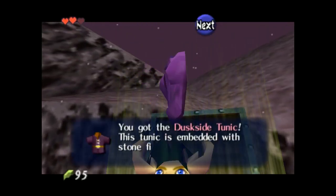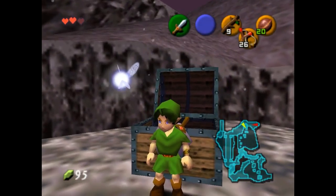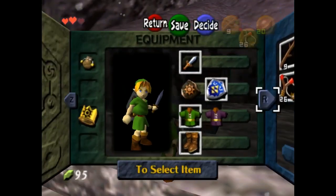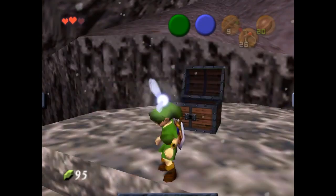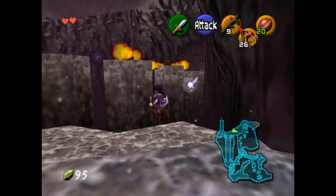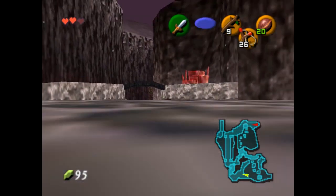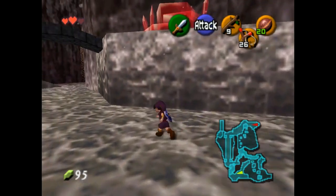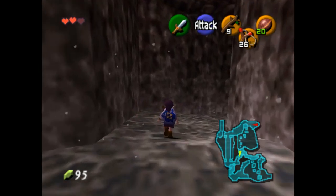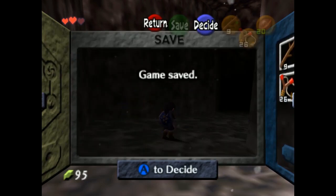You got Duskside Tunic — it's embedded with stone fibers from Duskside that grant it heat resistance. That's good, because Link's hair is now green and I'm not sure if that's supposed to be like that. Now it's purple. I'm definitely using the wrong plugin for this. This does not count as the fire — I probably need a bottle for that. Maybe there's a bottle in the starter town. There's a bombable wall and bomb flowers in one of the rooms in the starting building.